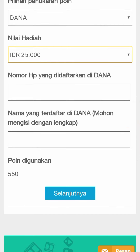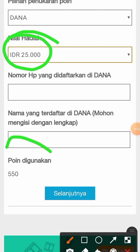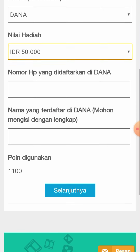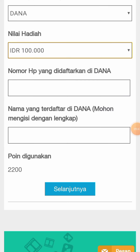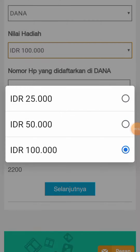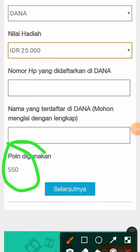Untuk melakukan penarikan ke Dana Rp25.000, teman-teman harus mempunyai 550 poin. Kalau ingin withdraw Rp50.000, harus mempunyai 1.100 poin. Kalau ingin withdraw Rp100.000, harus mempunyai 2.200 poin. Jadi untuk Rp25.000 cukup kumpulkan 550 poin saja.